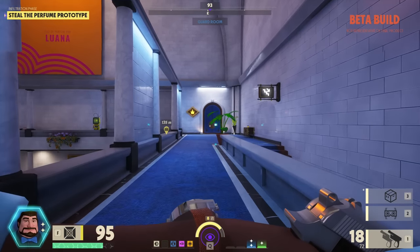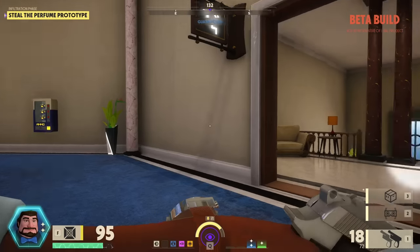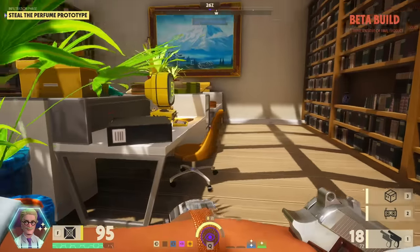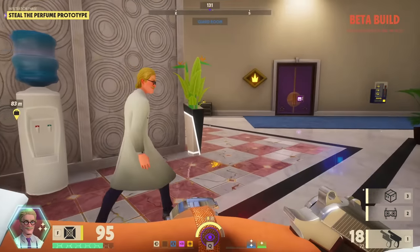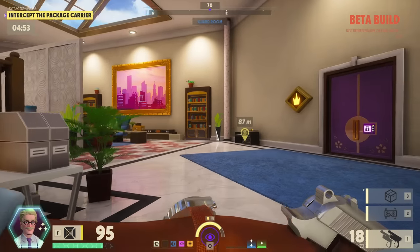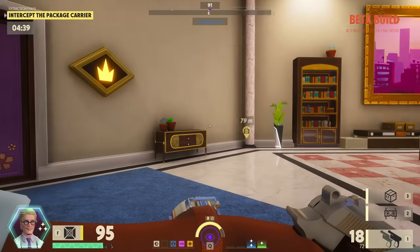I've got a blue card to get in that room but it's a VIP room so I'm technically not supposed to be in there. It just opens for no reason. It's a guard room, I can be in here. I don't have purple for that door and I also need to be one of these guys. I'm close now, gotta act normal. Actually I can just hack this door. They stole it! Now somebody picked up the package — you can see them pinging every so often — and they gotta take it to one of those two spots.